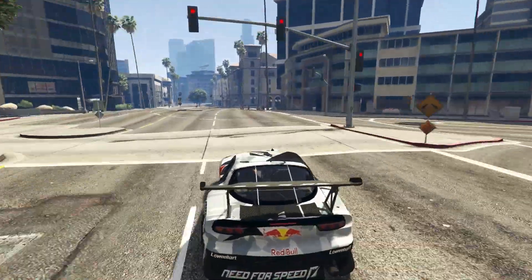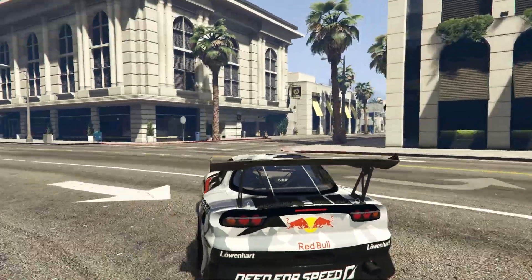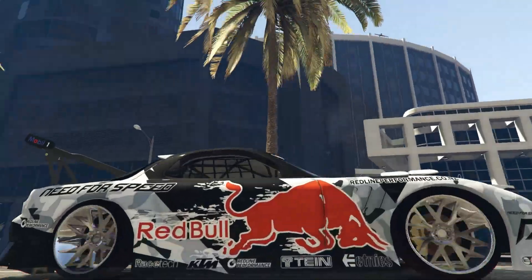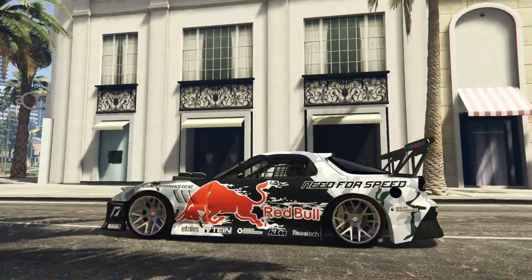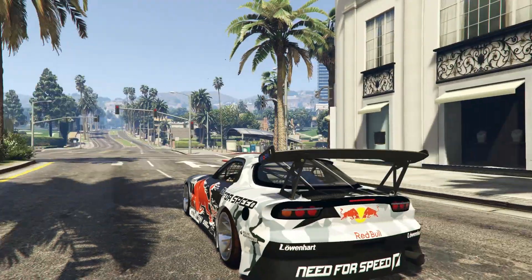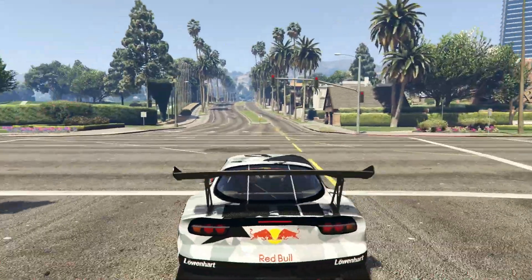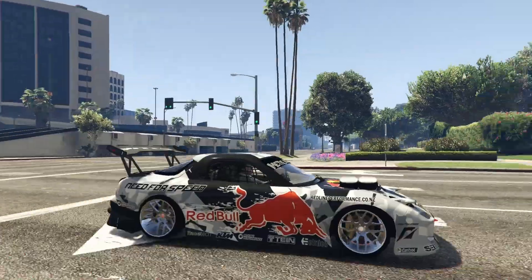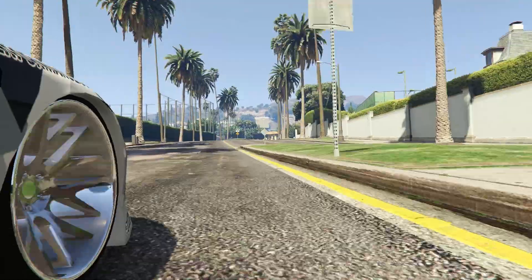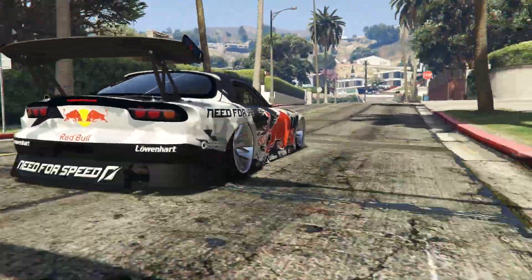Sadly we can't do any drifting right now because I haven't got the drift mod installed, and there's a reason for that. When you install the real drift mod, the car gets lowered down a lot, and with this car — because it's already super low to the ground — the body kit gets embedded in the ground. I didn't want you to think something was wrong with the model. After this I'm probably going to install the mod and do some drifting. Let me go into the cinematic camera and take a look from afar.